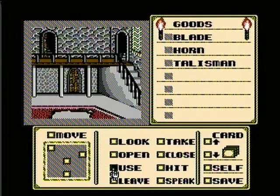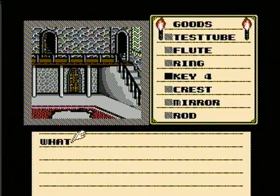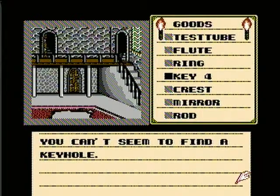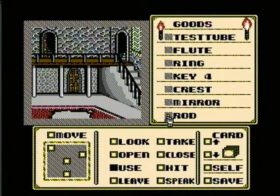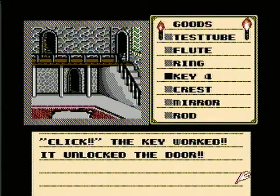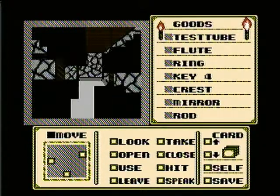And there's one door left. So let's use key number four on the bottom door. Sometimes you think the cursor is on the thing you're trying to click and it's not — so just be careful. Try and line it up as best you can. Okay, let's go through the remaining door.